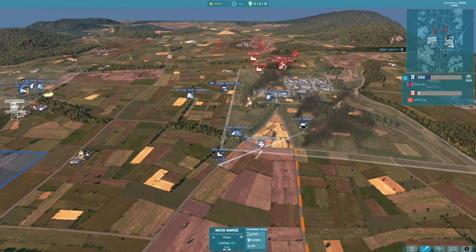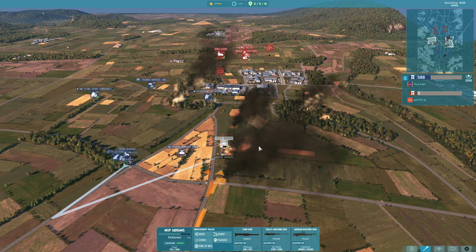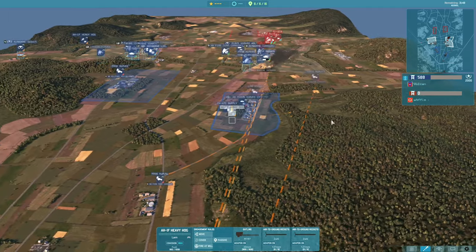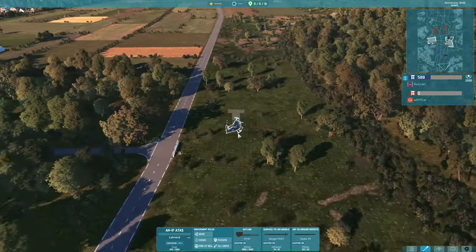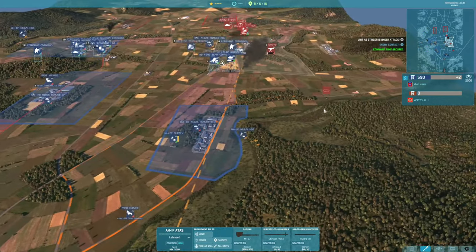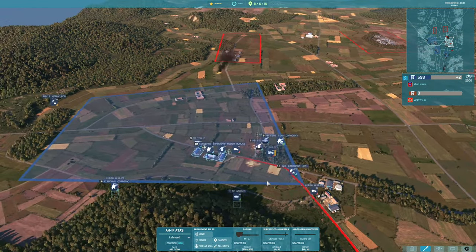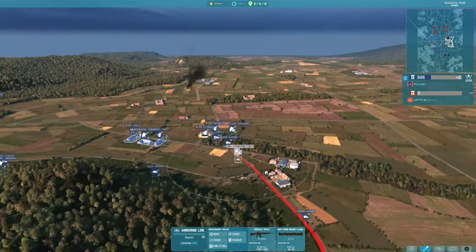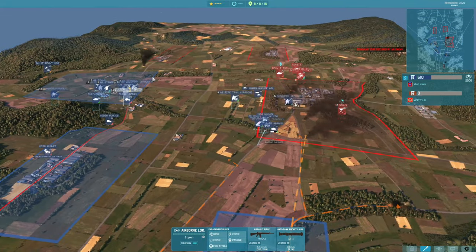I'm shifting the Heavy Hog over to the right-hand side to check what's going on, and I've decided to bring in an AH-1F ATAS — the air-to-air Cobra with the Stingers — to combat any helicopters that might have come round the flank. We managed to get this sector capped and I'm keeping units back in the corner on return fire so they don't reveal themselves easily. The left side is looking relatively safe.